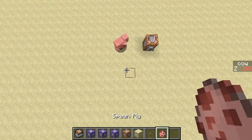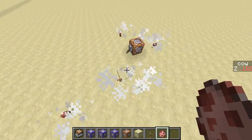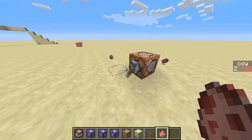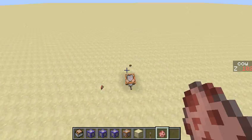Now if I place down some pigs over here, it's going to work nice and fine. But what happens if I place a pig over here? It's farther than 10 blocks away. The pig simply won't be killed, because this command only runs for pigs within a 10 block radius.